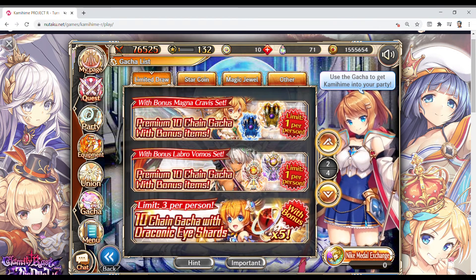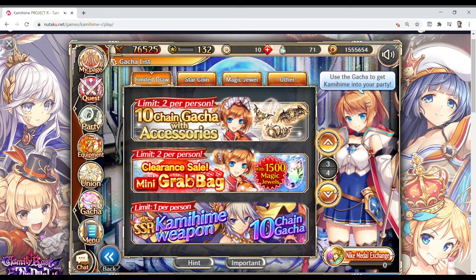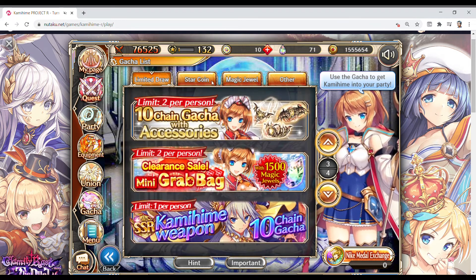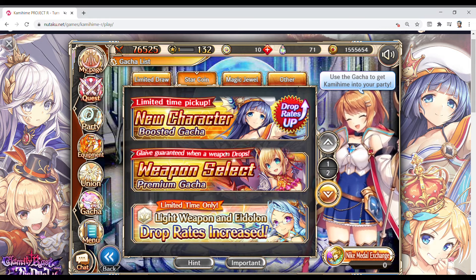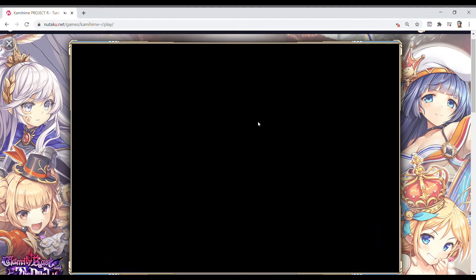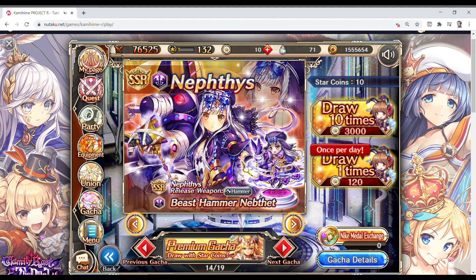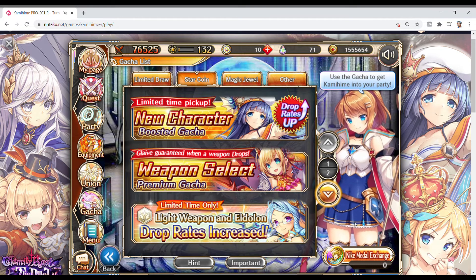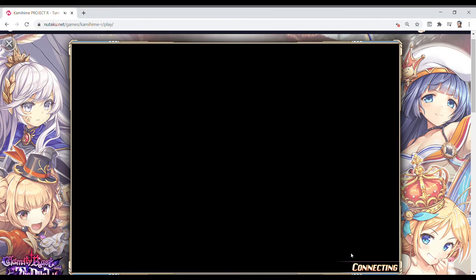They also seem to be really straying away from the grab bags that give you fourth-tier souls out the gate. Double-check the gotchas — there's some stuff that may or may not have popped up. Speaking of gotchas, that leads into this next thing.